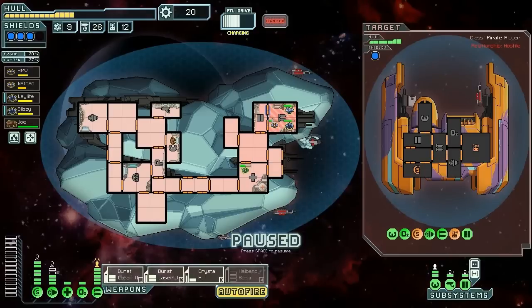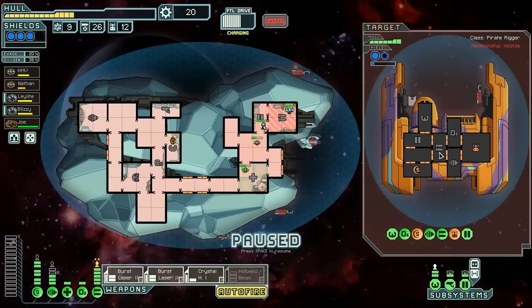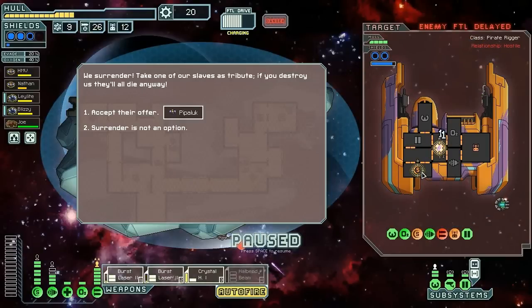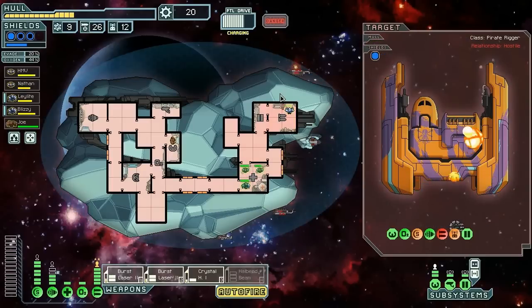Now two of you get to the med bay, let's open the doors. Let's take out his weapons if we can. The enemy ship appears to be powering up FTL — that's fine. They want to give us crew. At this point I don't think we want to do it — I don't think we're going to be going teleporter. So let's go — surrender's not an option, and they die. 48 scrap — that's pretty good.